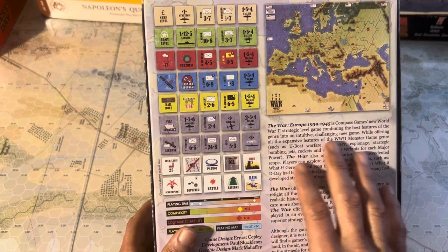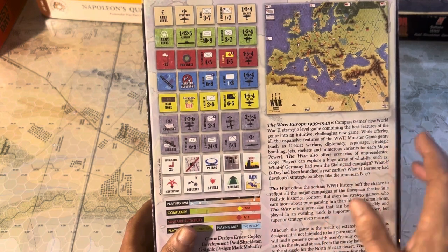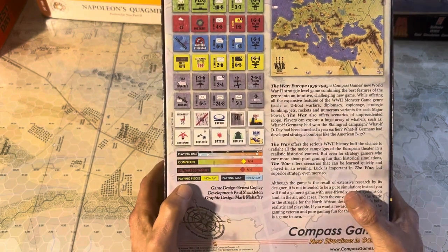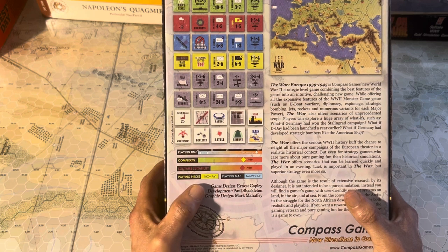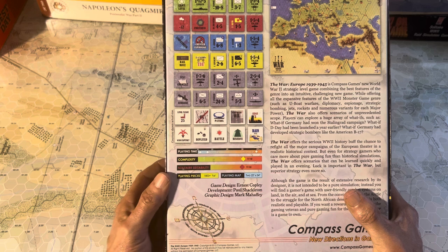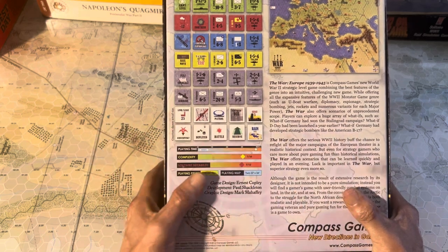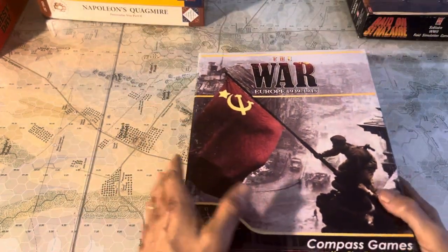Strategic World War II — designed by Ernest Copley, developed by Paul Shackleton, and graphics design by Mark Mahaffey. Hopefully I got that right. There's also a Pacific version of this that I have. It's a two-mapper — it's got a lot of good scenarios in it.